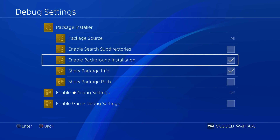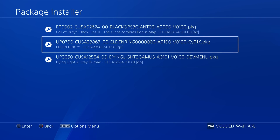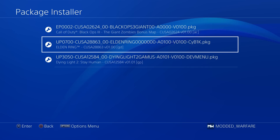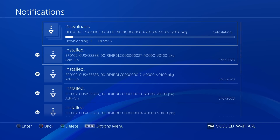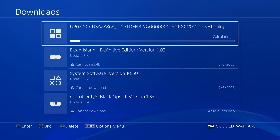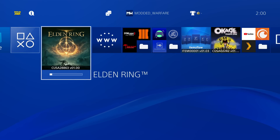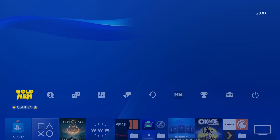We now have this option to enable background installation. If you enable that and go to the package installer and select something to install — like Elden Ring, for example — instead of going to that normal progress bar page where we have to wait, it just gets added to downloads. We can head up to notifications and downloads and see it installing in the background, so we can still use the PS4 normally while that's installing. We even have the progress bar for Elden Ring showing how long it will take. So you now have the option to install package files in the background.